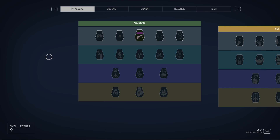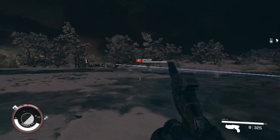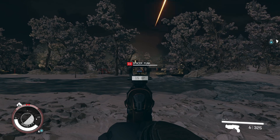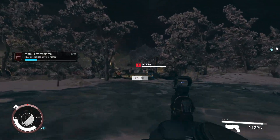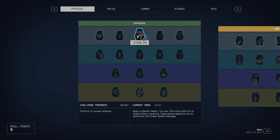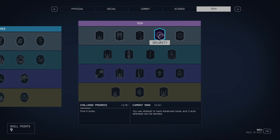First one will be Stealth Enjoyer. If you like going stealthy, ambushing your enemies and dealing high damage from stealth — because stealth adds a damage modifier to your output — then this build is for you. For background, you need to pick Cyber Runner. You will get the Stealth, Theft, and Security skills from the start of the game.